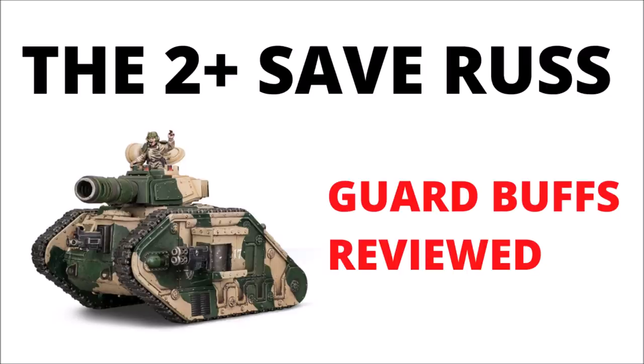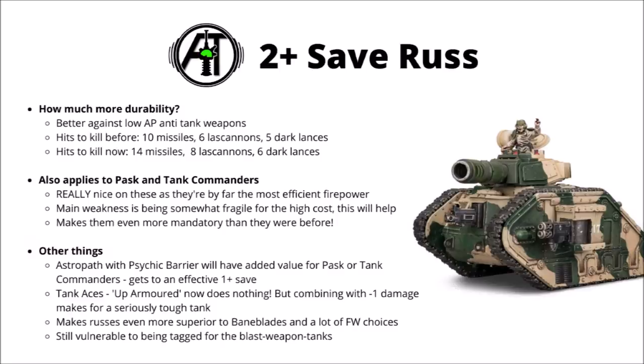I thought we'd take each of the buffs in turn and go through it in a bit more depth, starting with the 2-plus save Rosses, then going through the orders, and a bit of a summary after that. I'd say that Rosses getting up-armored is maybe the headline news of the update, just changed in a nice simple statement, saying that any Lehman Russ keyword models will get a 2-plus armor save instead of a 3-plus.